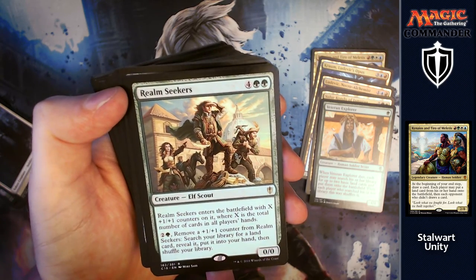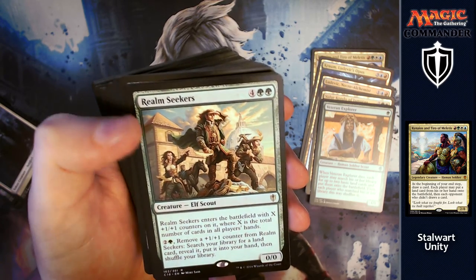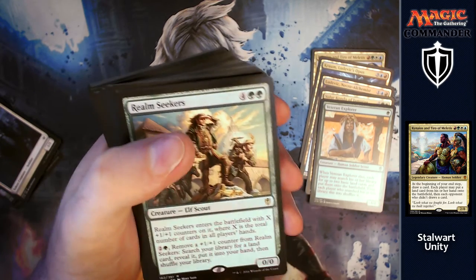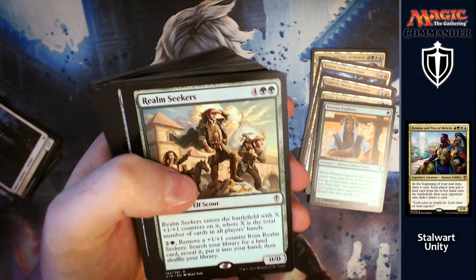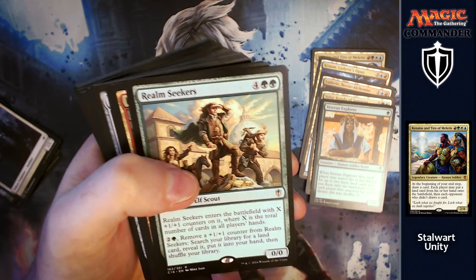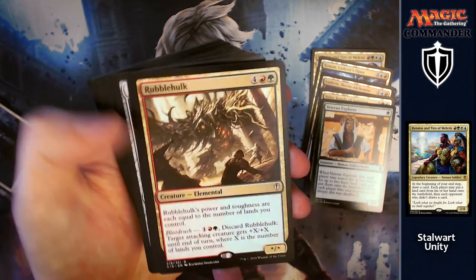Realm Seekers is next: for four and two green, it comes in as a 0/0 and enters the battlefield with X +1/+1 counters, where X is the total number of cards in all players' hands. With the amount of card draw you're giving everybody, it's going to be huge. For two and a green, remove a +1/+1 counter from it to search your library for a land card, reveal it, put it into your hand, then shuffle your library. Lots more mana ramp — can't complain.